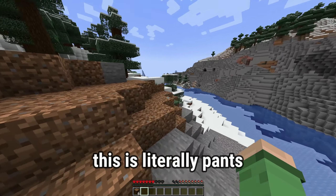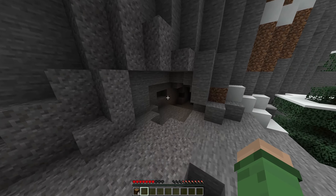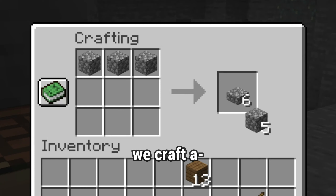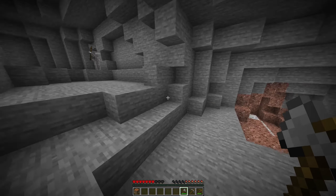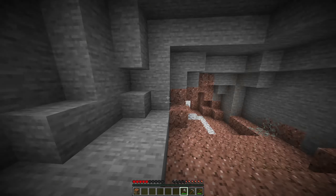This is literally pants. There's literally nothing but copper around here at all. Okay, there's a little bit of a cave entrance here. Why is there light? And mine some stone. And with that, we craft a — whoops — stone pickaxe, stone axe. Right, let's explore this cave. Nope. No thank you. No thank you. Oh gosh. Oh gosh. It's coming.